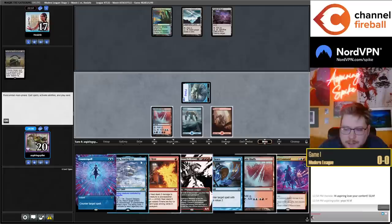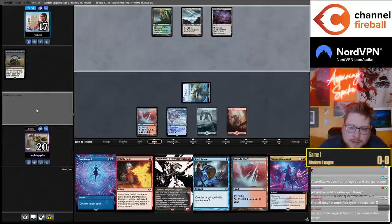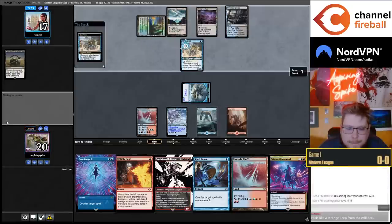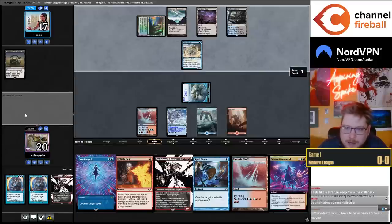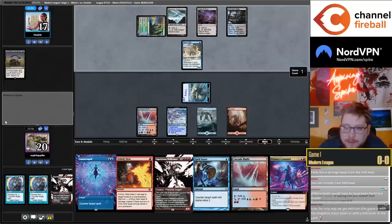Kind of keeping the Cascade Bluffs secret — that way they don't know I can cast this Hellraiser. Unmoored Ego round one for the Reclamation deck, that's right. So they cracked their fetch — I'll kill this in response obviously, but I don't hate getting cards in the graveyard for Hellraiser here, which is going to be an interesting dynamic for this matchup.